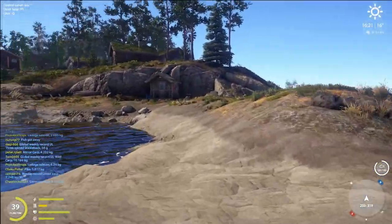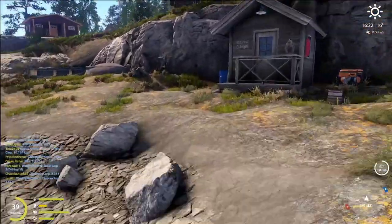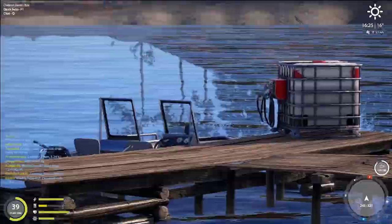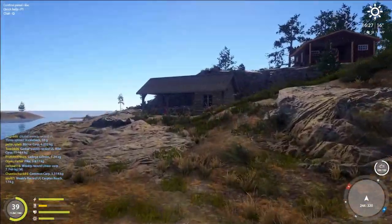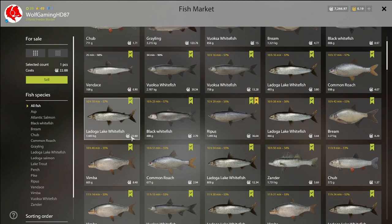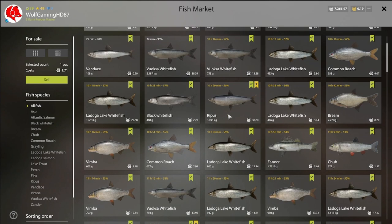To be fair, these fish can sell for decent money. This lake has really expensive boat tickets - like 100 silver per hour for the red boat. But this spot, I mean, the bream was 120 silver, the vimber is 36, these whitefish are like 22 silver, 15 silver, 38 silver, 13 silver - just from this spot alone.